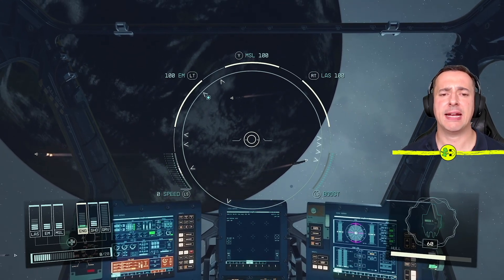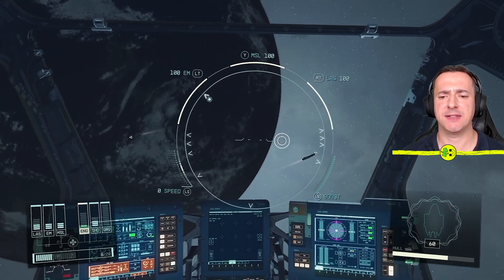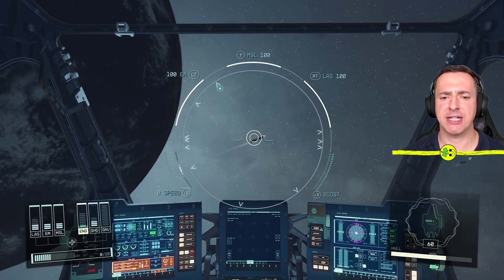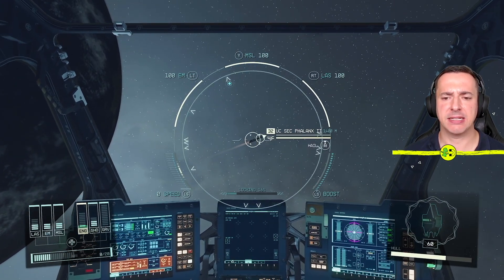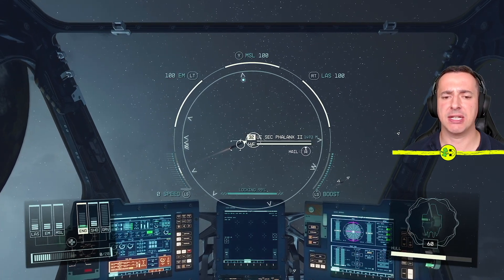Hey everyone, in this Starfield 'How to Hail a Ship' video, I want to show you exactly that. We're just outside Jemison here and you can see there's various ships floating about, but how do we hail them?